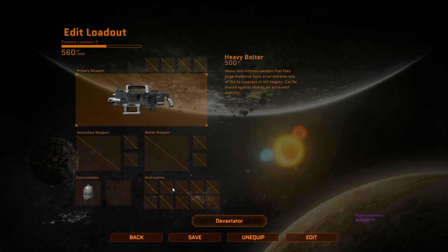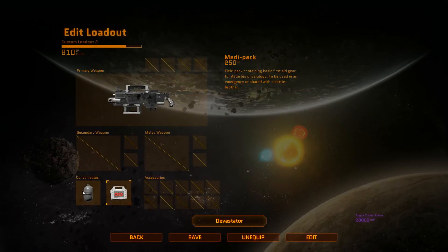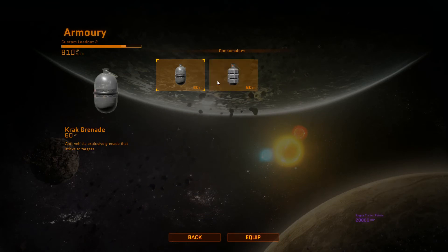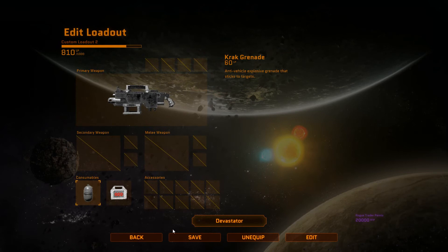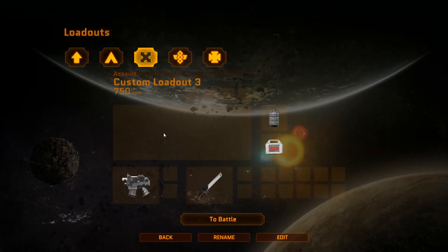In the Devastator loadout you don't get to choose any secondary weapons. You do get to choose a medical kit, more ammo, or repair kit. It defaults to crack grenades but you're missing the meltzer bomb, so that's fine — not much to look at with the Devastator loadout overall.